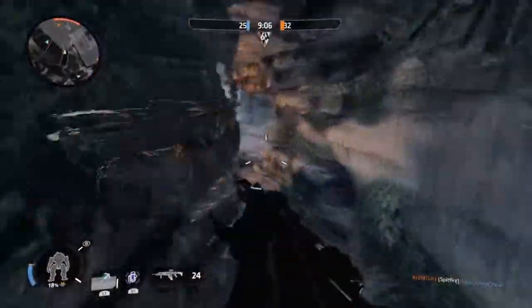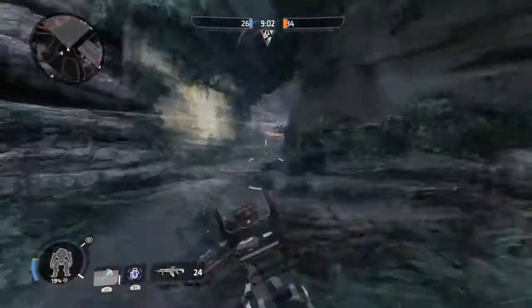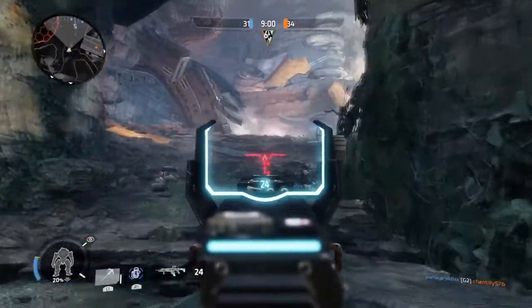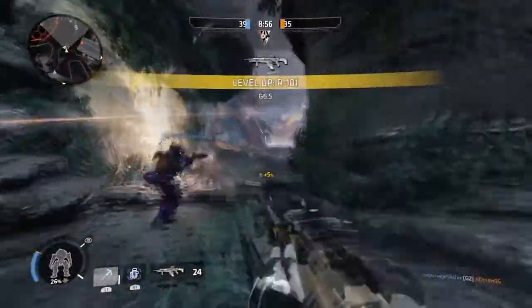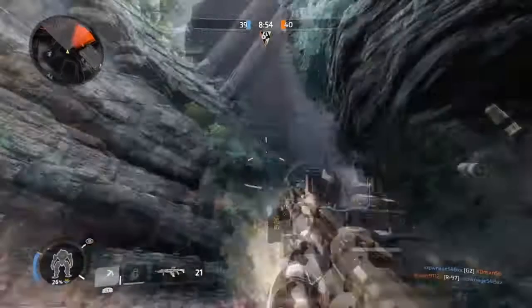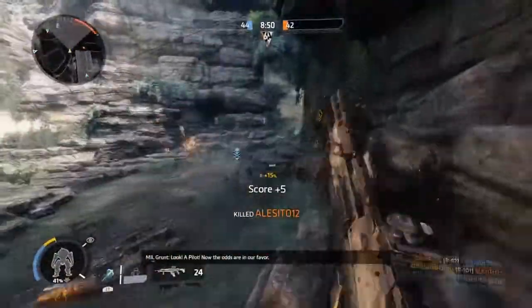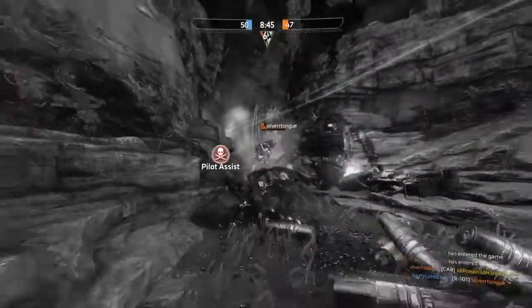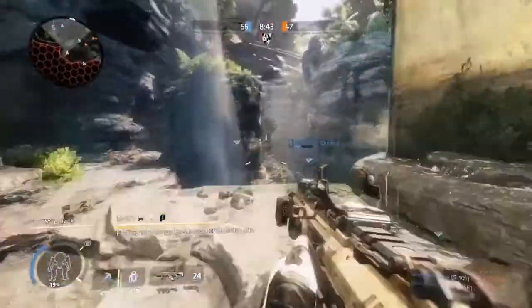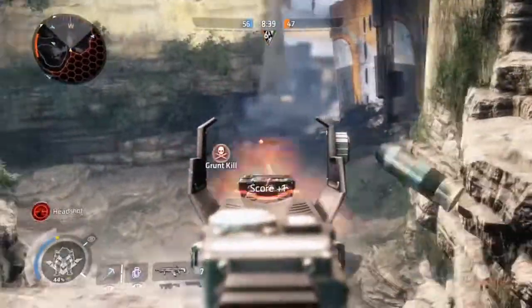If you play him on Crash Site, you'll be able to dominate the map quite quickly and easily because his kit is basically designed for crowd control. But if you play him on Homestead instead, that map is designed for non-range to medium range titans — Monarch, Ion, Legion, and Northstar. Using Scorch there, you're kind of gimping yourself even if you stick to the lanes.